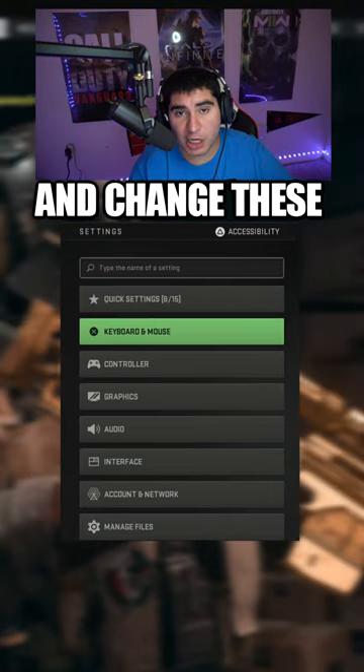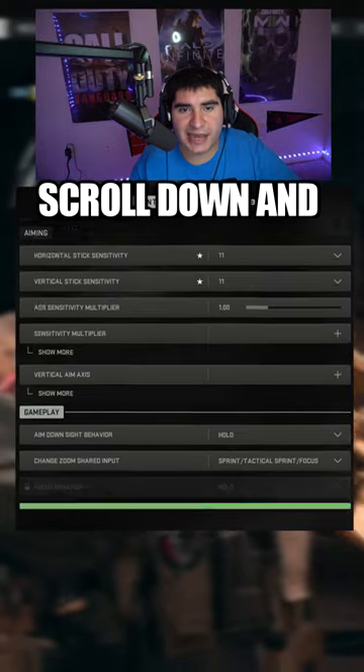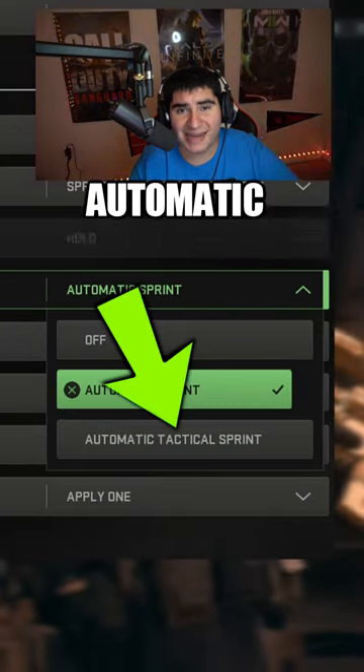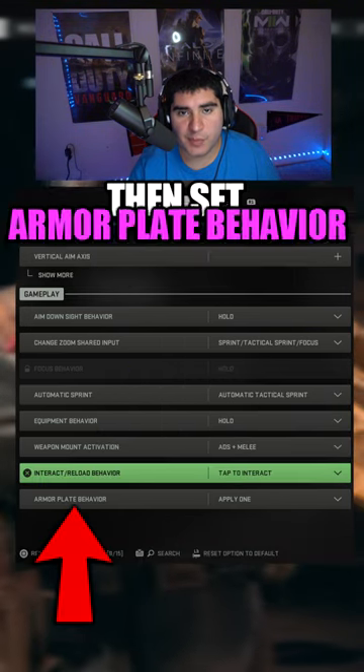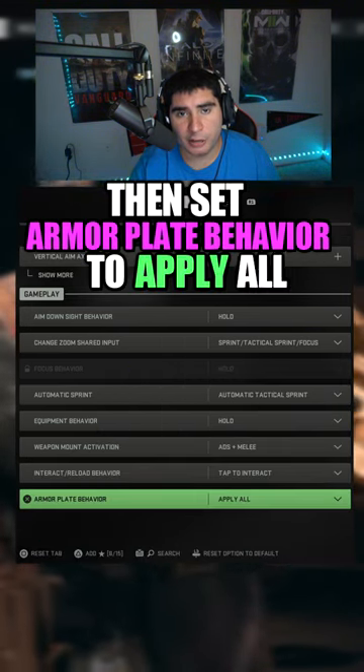You need to go into your settings and change these options. On the controller tab, scroll down and set automatic sprint to automatic tactical sprint. Now make your interact/reload behavior tap to interact. Then set armor plate behavior to apply all plates.